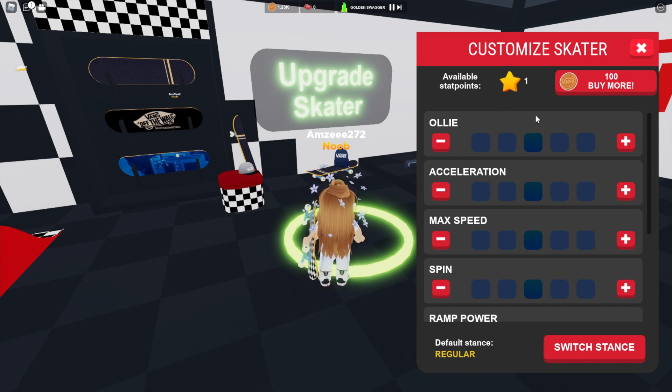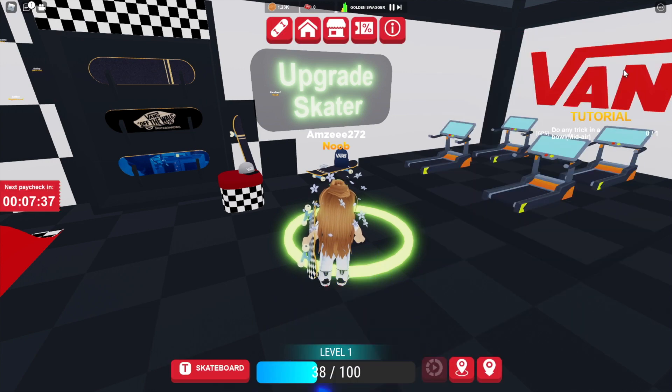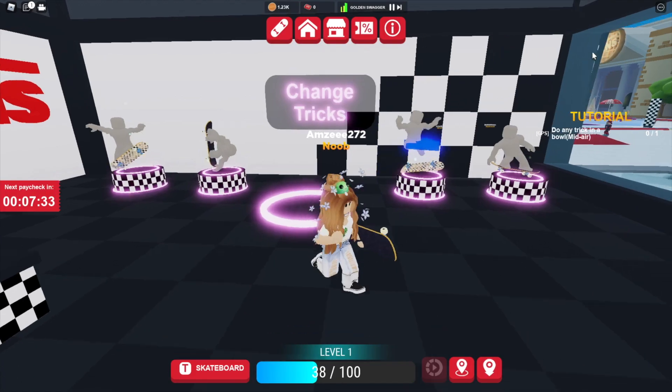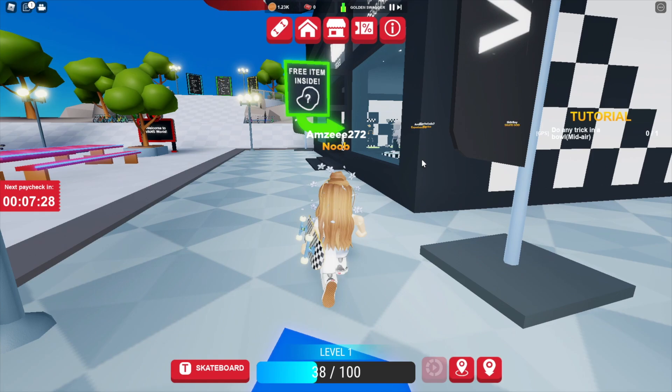You can spend your coins on customizing your skater — you can add acceleration, max speed, spin, and things like that. You can also change your tricks and buy different accessories as well.